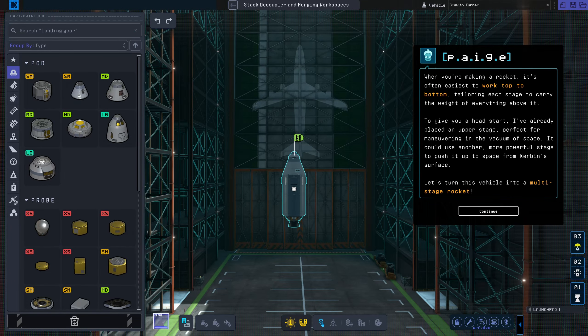When you're making a rocket, it's often easiest to work top to bottom, tailoring each stage to carry the weight of everything above it. To give you a head start, I've already placed an upper stage, perfect for maneuvering in the vacuum of space. It could use another, more powerful stage to push it up to space from Kerbin's surface.